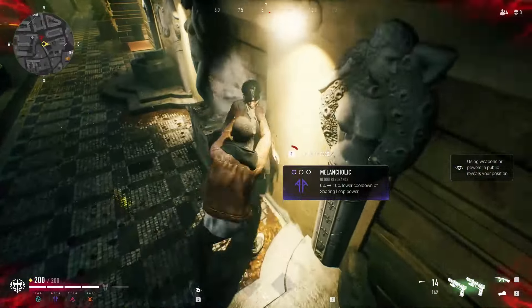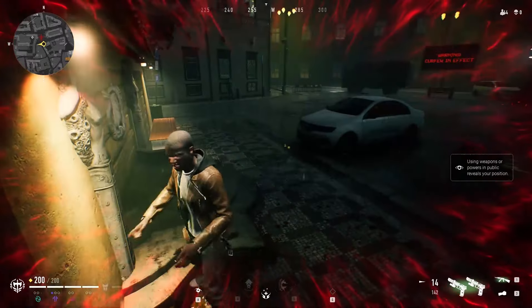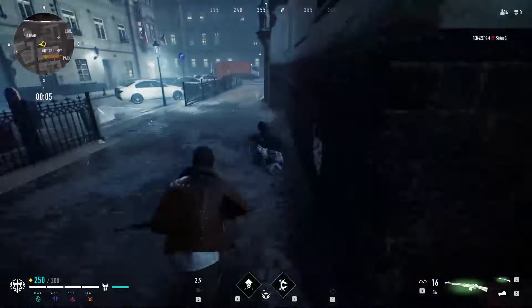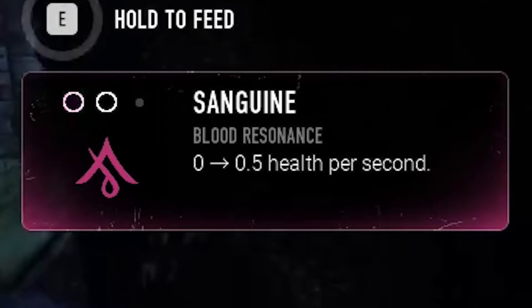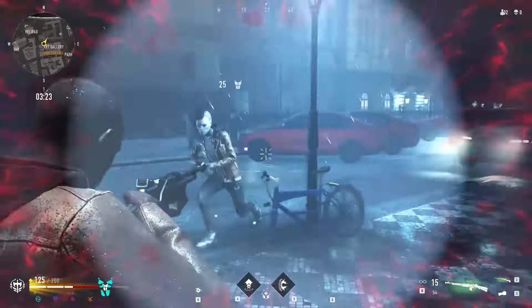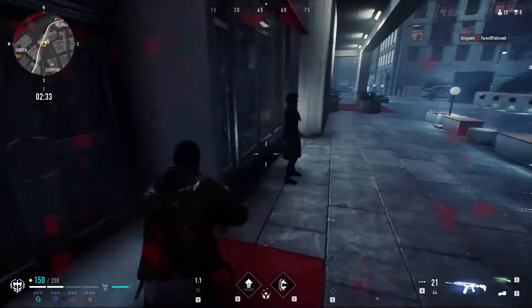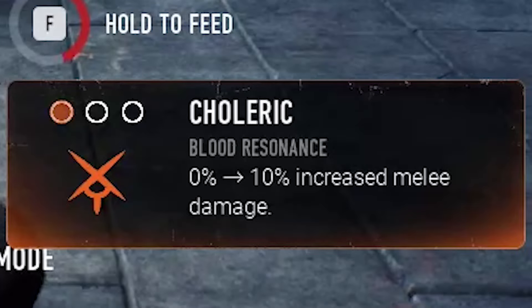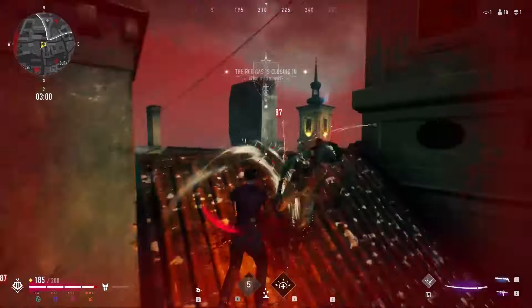People with the purple aura will decrease the cooldown of the scan environment, which is really important to get more information about your surroundings. There are also people with the pink aura that will increase your passive health regeneration — great to have on characters that cannot easily heal. Finally, people with the orange aura will increase your melee damage up to 50%, which is a must-have if you like the melee approach.